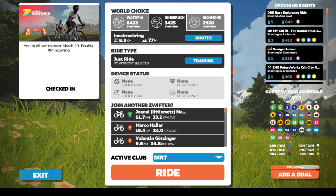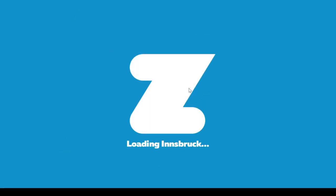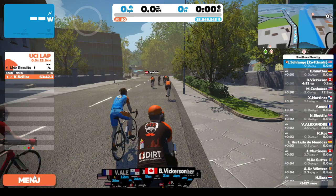So if I'm on the home screen here and I click to ride, it takes me into the chosen route and world that I have. You see here, so now I could do my ride whenever I want to end it.